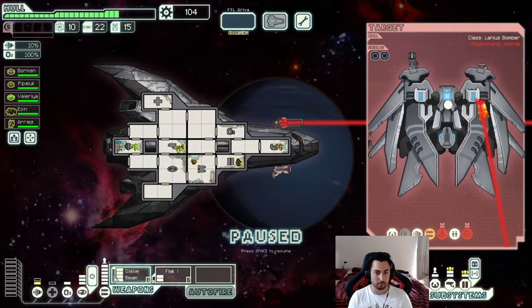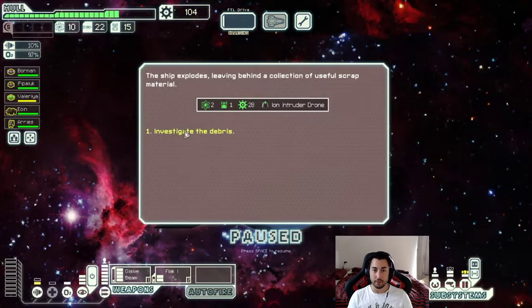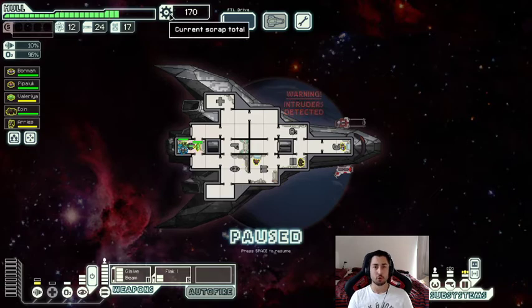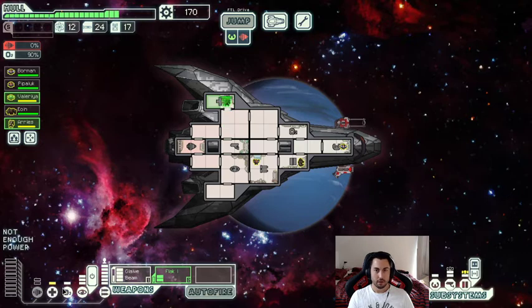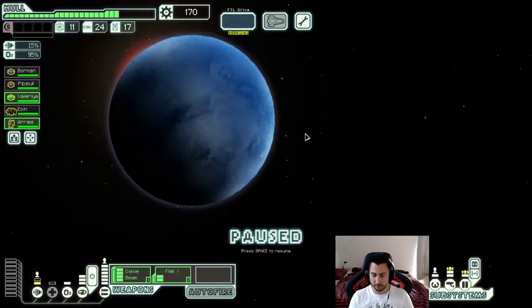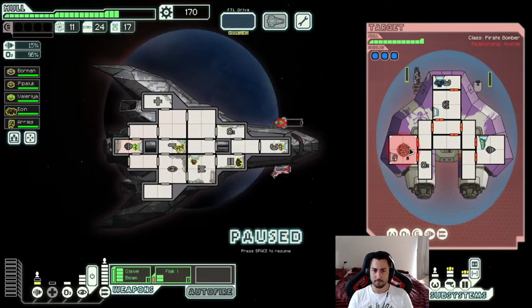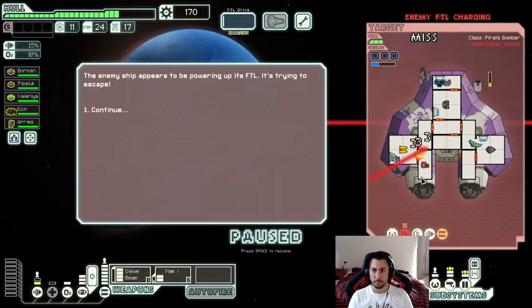He still got damaged from my beam even while cloaked — I've never seen that! I'm going to open up all the doors so the Lanius can't suck out the air from this room too quickly. This is a very difficult fight but we've made it through so far and we're doing so well. I'll just attack their weapons — nothing fancy. Yeah, that's fine because you're dead.